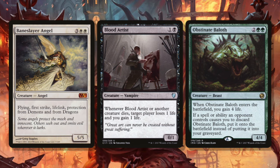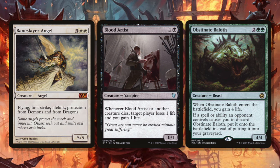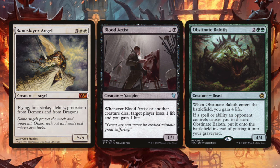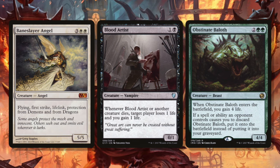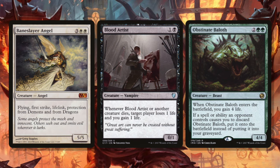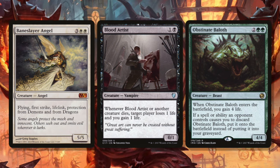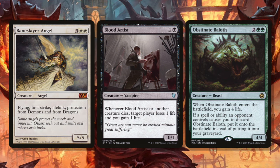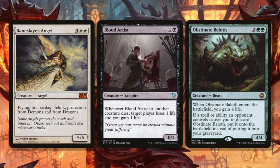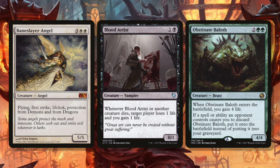Yes, Baneslayer puts them on a quick clock and stops a lot of aggression, but at least her life gain doesn't just end the game for the burn player anymore — they have one answer inside your cube. Blood Artist feels terrible when you're in burn, though at least you can shock him. Obstinate Baalhoth is just a giant 4/4 wall that gains you life — it feels so bad. And if you're in a Rakdos aggro deck and you make them discard him, that's the absolute worst.